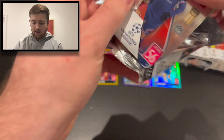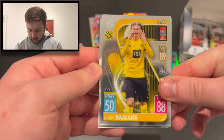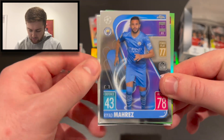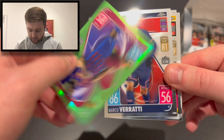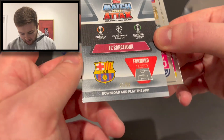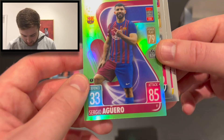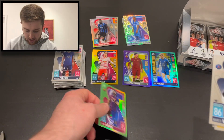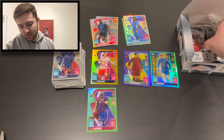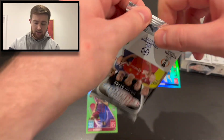We've got Marco Verratti of PSG, Erling Haaland for Borussia Dortmund, Riyad Mahrez for Man City, and this could be a neon — it is! A Sergio Agüero numbered 21 of 99 for Barcelona — the recently retired forward.